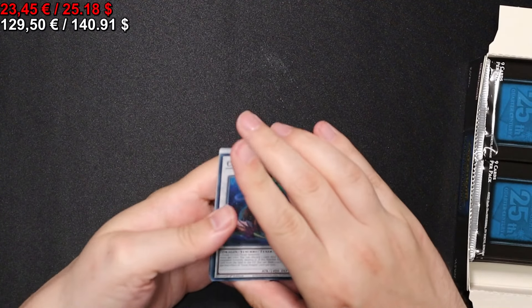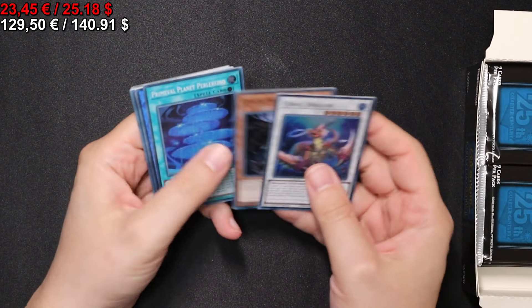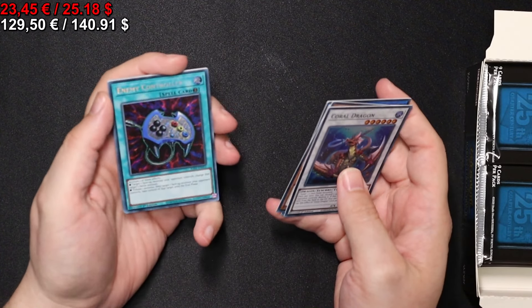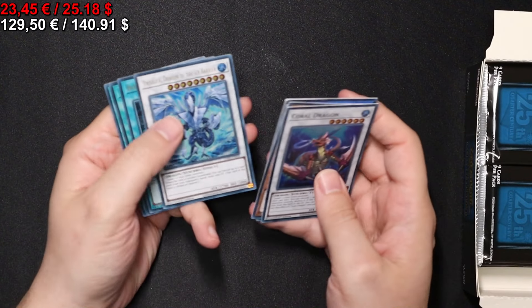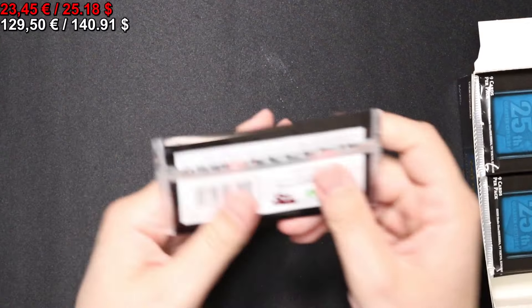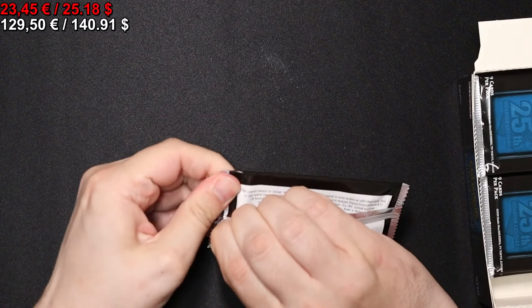Onto the next pack we go. A Hieratic Seal of the Heavenly Sphere Secret Rare. Enemy Controller as well. Onto the next pack we go.